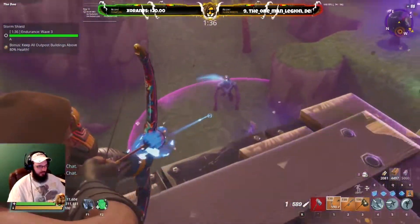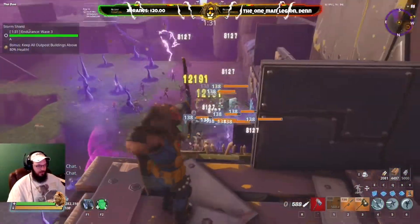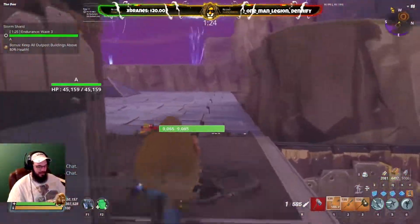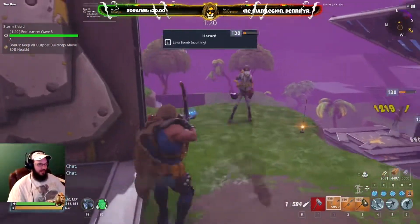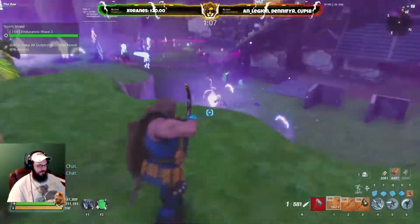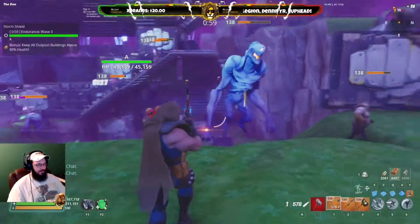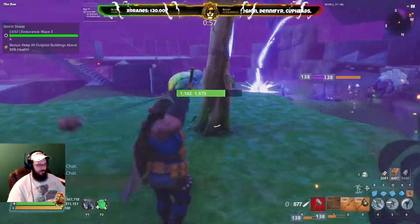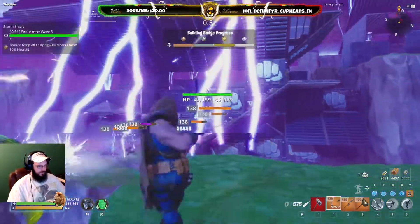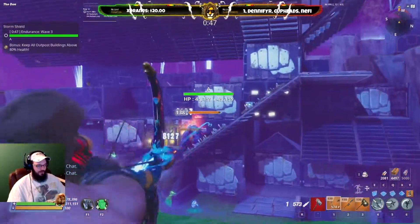In addition to not being able to deal the DPS to the heavier, tankier husks and mist monsters, this bow also sets off the tar traps. As you can see, whenever I shoot the husk near the tar trap, the explosion from the keg blowing up does trigger the tar, which means all of those husks — and even smashers — are walking through it. This is definitely not an endurance bow at all, unless you're nowhere near any of your traps. But then again, you're having to watch out for that with the Xenon Bow too. You don't have to worry about that at all with the Vacuum Bow.